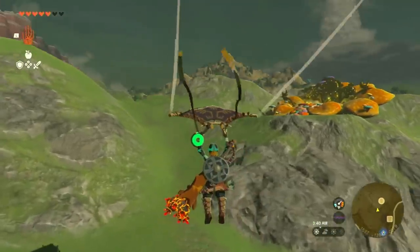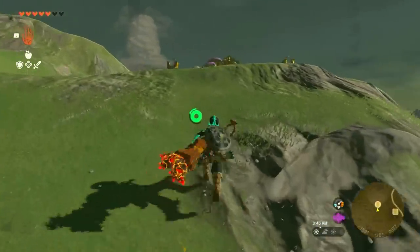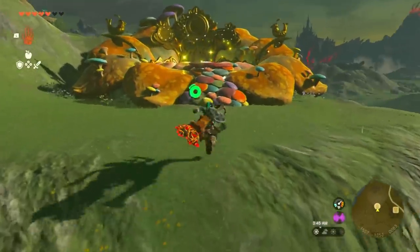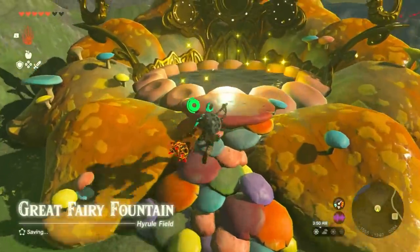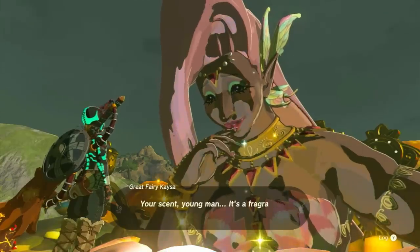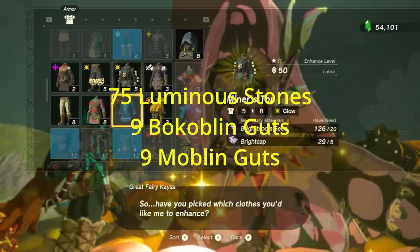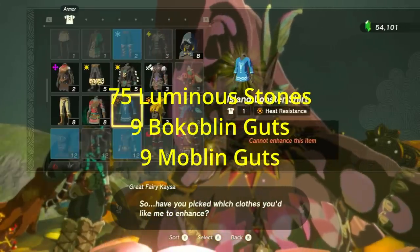After that you need to have two Great Fairies unlocked and go to one of them to upgrade your bone armor set so all pieces are level 2. This will give you the Bone Proficiency set bonus, which does 1.8x damage with any bone weapons. To upgrade all the pieces you need 75 Luminous Stones, 9 Bokoblin Guts, and 9 Moblin Guts.